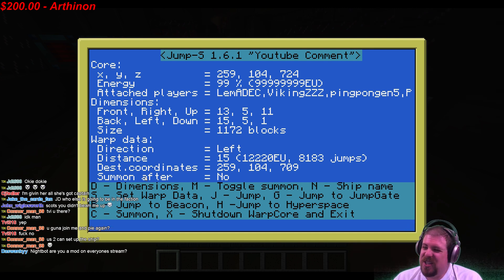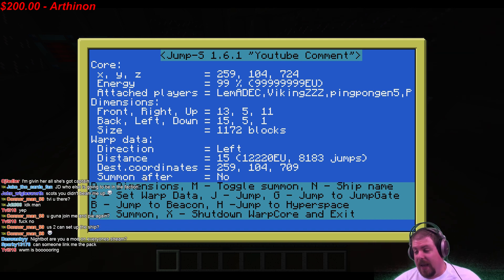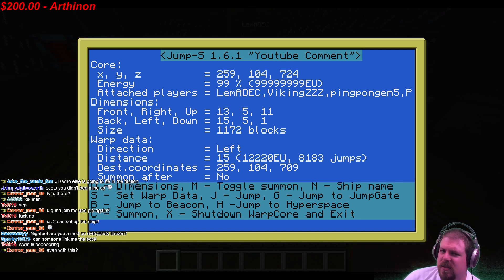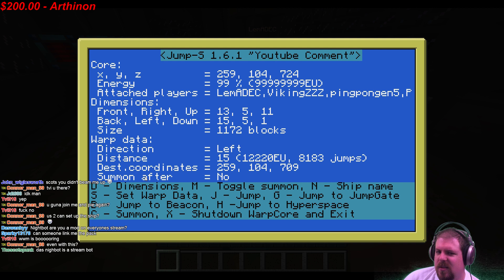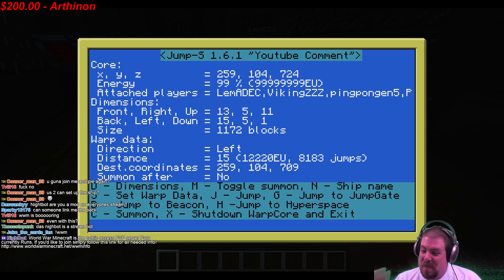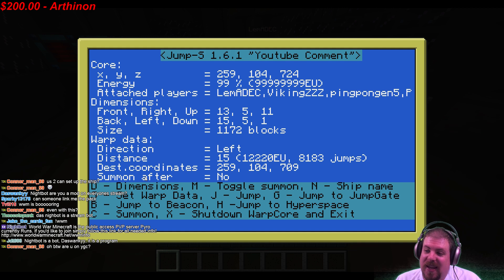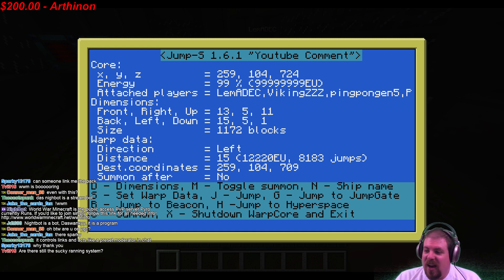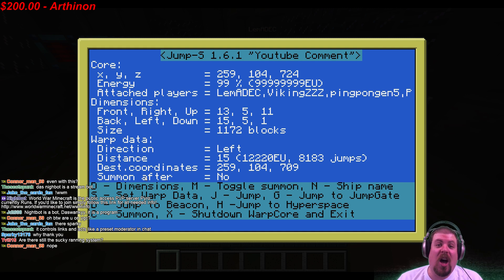Not all ships can enter hyperspace without a jump gate — if your ship is too small you can't get in. We're not sure of the exact size limit yet. Be careful: if you go into hyperspace you can get lost. If you get stuck in hyperspace you can't get out without a jump gate, and if you don't know where it is you will literally be lost in space.